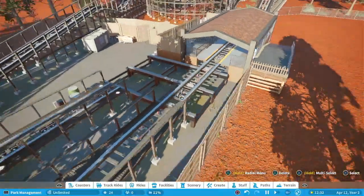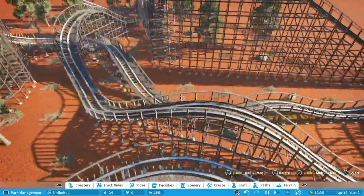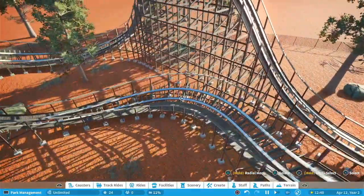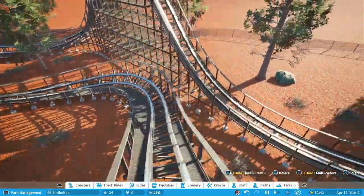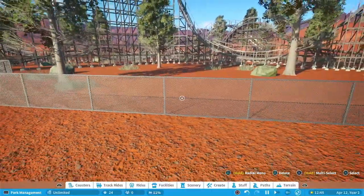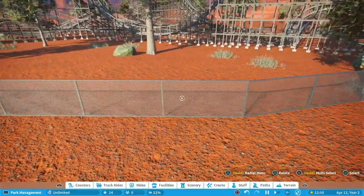Alright, that was pretty awesome. It seemed a lot faster than it actually was, especially going around these turns. I love the bank right here — I think that was awesome. And oh my gosh, Chainlink Fence! The absolute best thing out of any of the DLCs to come to Planet Coaster. Convince me otherwise.